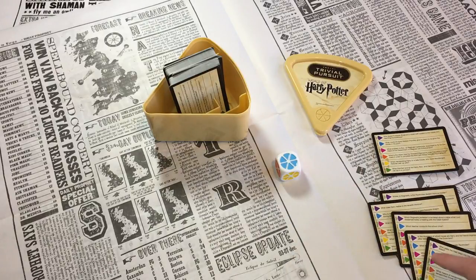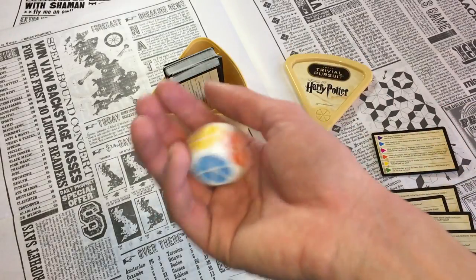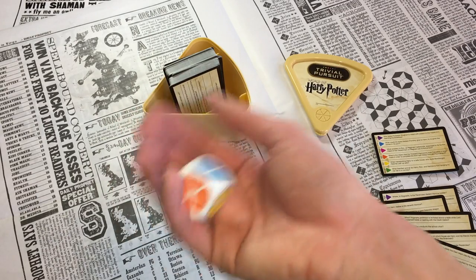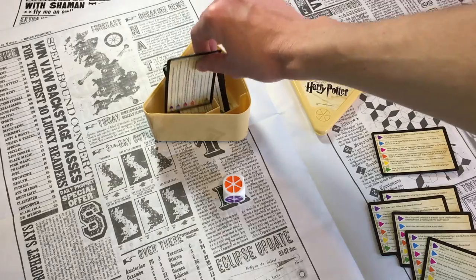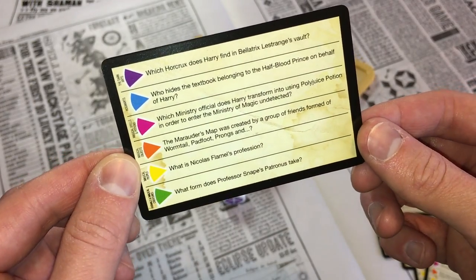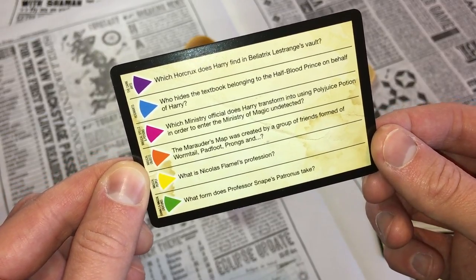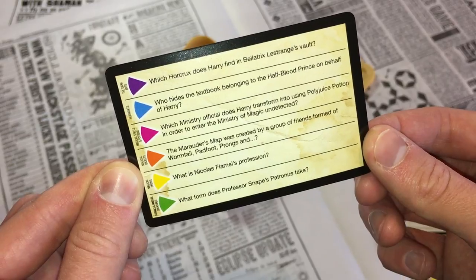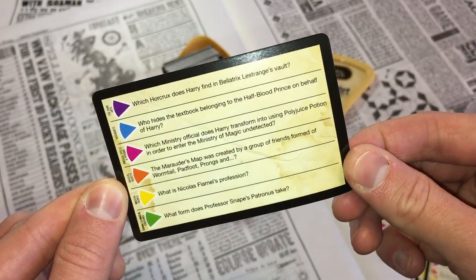Last one — we've done six so this is our seventh, because we like seven. Orange again. The Marauders Map was created by a group of friends formed of Wormtail, Padfoot, Prongs and... I know the answer to that one as well. Write down your answers and we'll go over the answers in the next section.